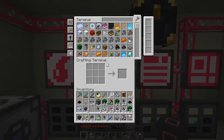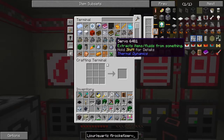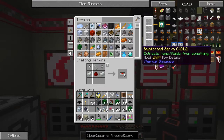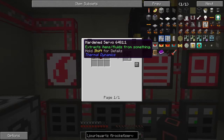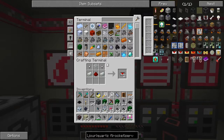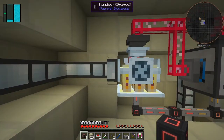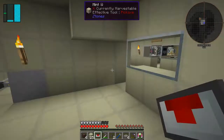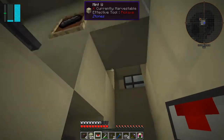Servos are fairly straightforward to make - I can turn that back on again now. I want a speed upgrade and a servo. We can make two hardened servos - we could do reinforced servos but we need some electrum for that and we haven't got any. Hardened will be fine, more than adequate. We can put this onto here and enable it later. That's now producing lots of carbon - nearly full. We just need to run this down through here.